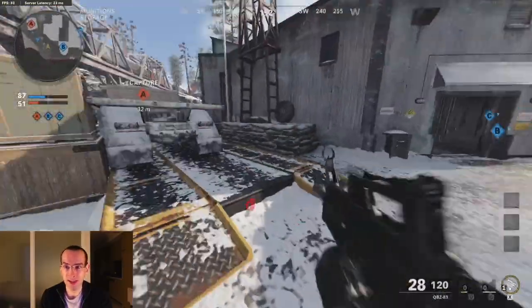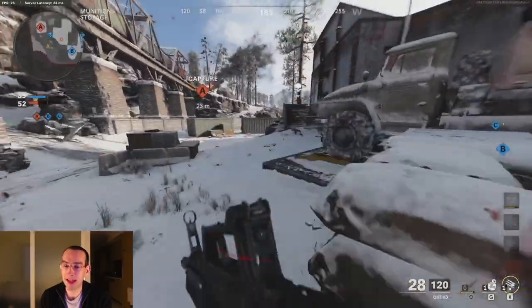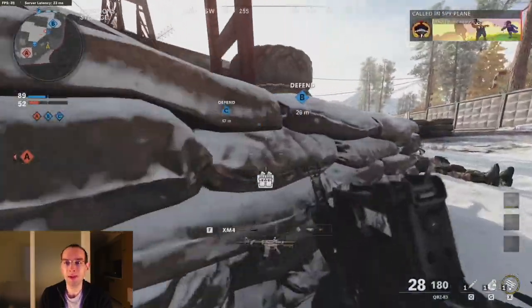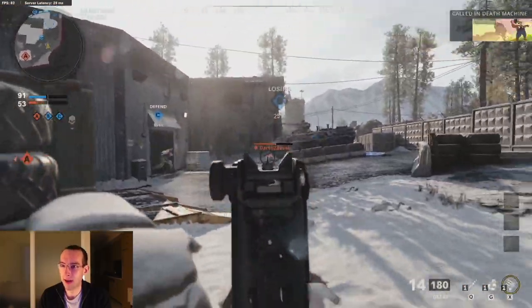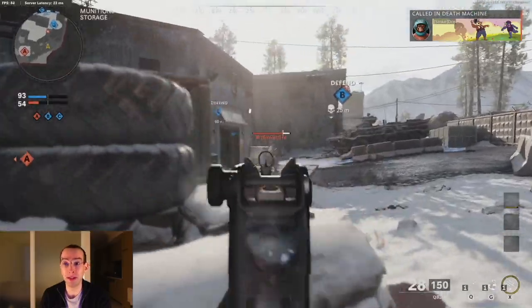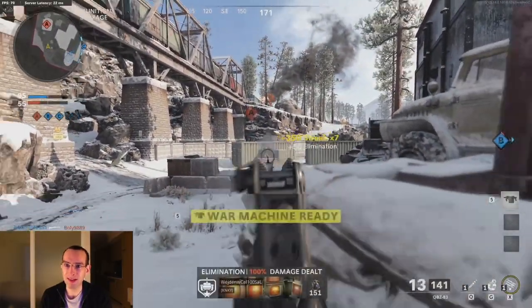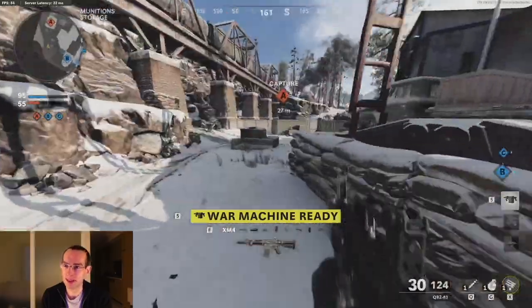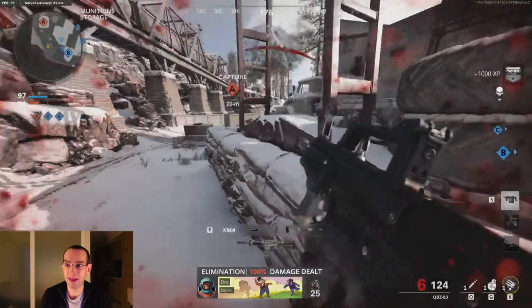Transitioning to how to win these fights, the advantage you have is that you are prepared for enemies and have cover. To make yourself even harder to hit, be sure to keep moving left and right whilst firing, with which the Raider stock attachment will help you by boosting your aim walking movement speed. Taking scorestreaks that reveal enemies, such as the spy plane, can make it easier for you to anticipate where enemies come from.